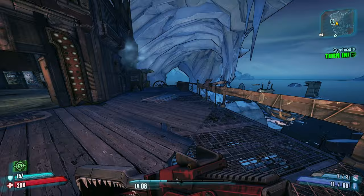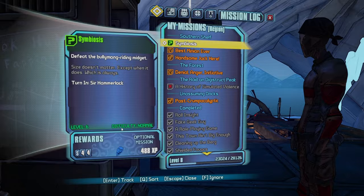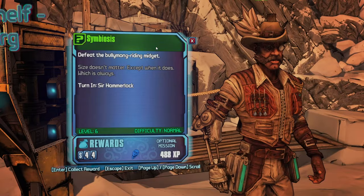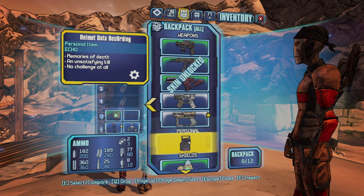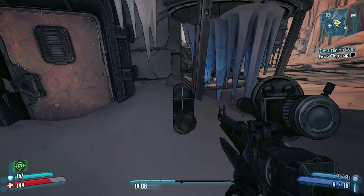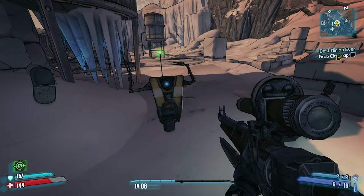I'm not going to take time to farm any of these early legendaries even though we need them - we're going to play through the game at least three more times so we'll have more shots at them. A Vladoff Pistol - about the same as the one we have. We got a Hammerlock skin from Symbiosis. Two more skins. Not sure how I'll keep track of skins - maybe a spreadsheet on screen.